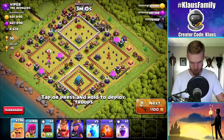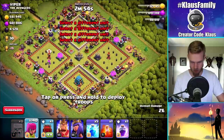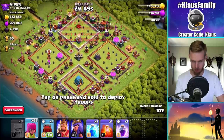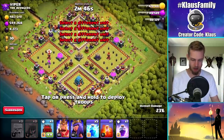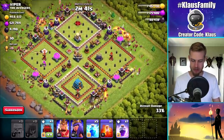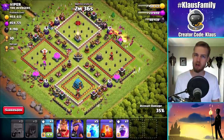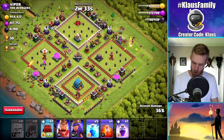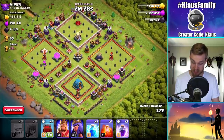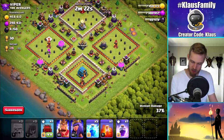Spirit Finger out. Archers — or Barbarians first, Archers second. Now, because it's a relatively strong base, I'm not expecting to get all the loot. But I do have my heroes and some lightning spells because the spells are cheaper right now. We'll just see what we come out with. I can probably use my Wall Wrecker and do a pretty decent job, either getting the Dark Elixir storage or something like that. Man, that stupid Eagle Artillery ruined everything, though, didn't it?